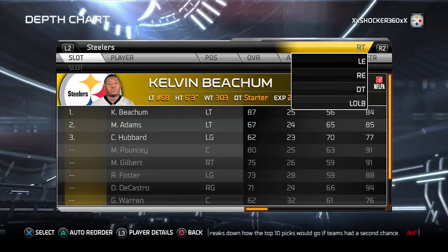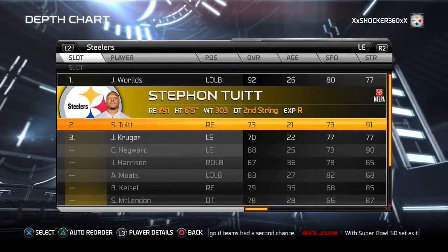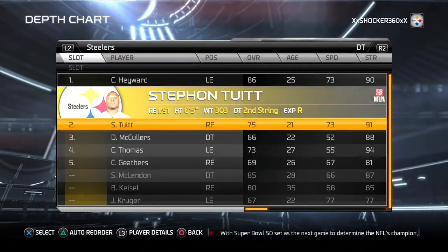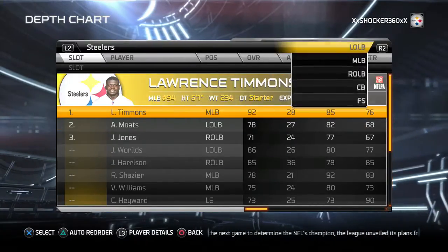At left end we have Jason Worilds, and Stefan Tuitt as a backup. At right end we're gonna have Arthur Moats, with Tuitt also as a backup. Hayward is gonna be the DT and Tuitt is gonna be the second DT.